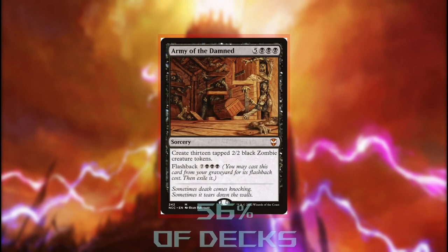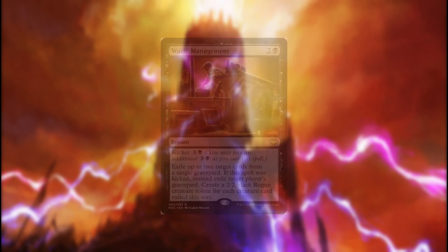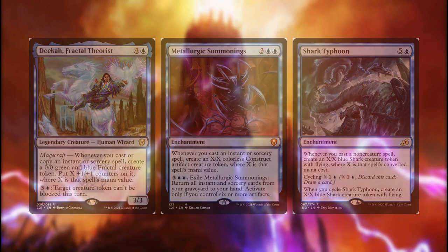Army of the Damned is a fantastic haymaker, but 8 mana and 3 black pips is a tall order for Grixis and does not win us the game — it just makes us a threat for the turn cycle. Waste Management at least lets us hold up blockers, can do more with less mana, and can be graveyard hate for our opponents. Deca is better than Metallurgic Summoning and Shark Typhoon, but they're all too much mana to do nothing that turn. Not to mention that we lose a lot of the power they make on board when we casualty — we only need 2 power, and since we're trying to maximize the mana value of our spells within a range, we're going over the top to no benefit.